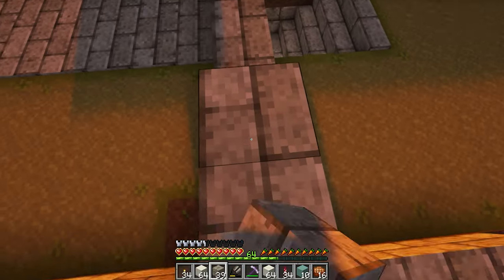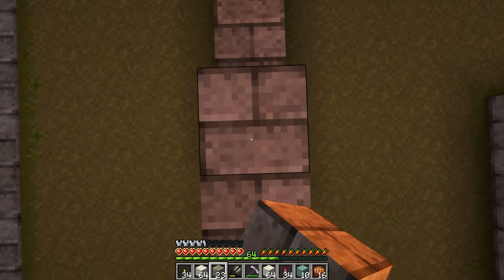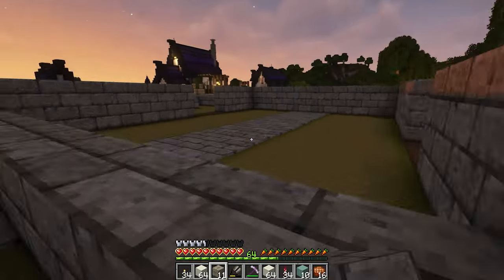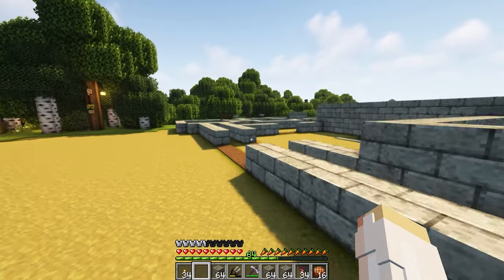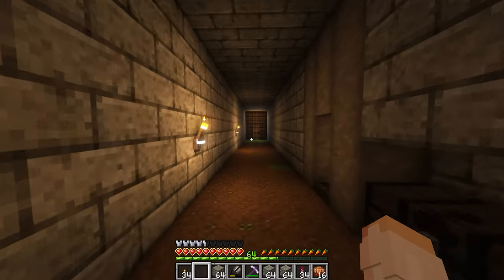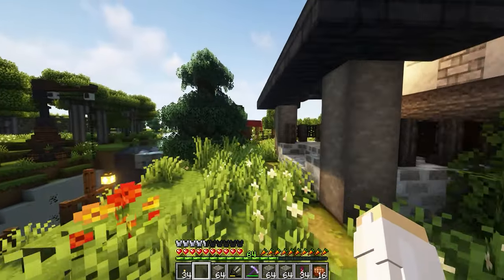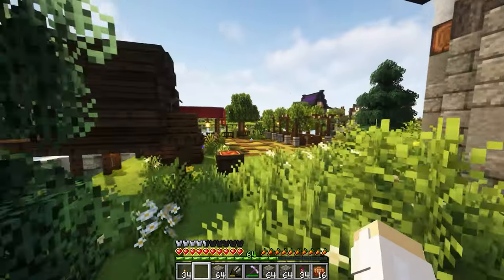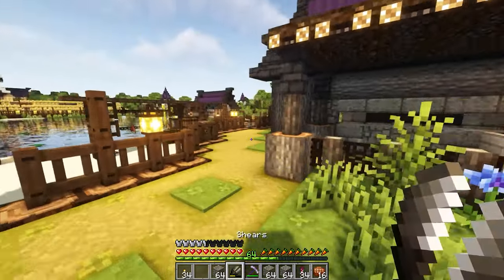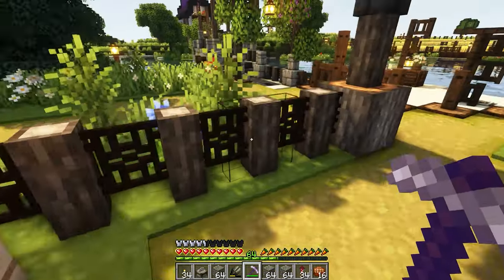Once I got the basic shape filled in, it was time to figure out my levels. I knew I wanted the center part to be one of the highest areas, at least of the main buildings and not the towers — somewhere between three to five layers of stone brick foundation. I did run out of stone bricks, so we ran back to the workshop to grab the stone cutter. I'm honestly so proud of this village. This area came together so beautifully — I think it's definitely the best village that I've made so far.